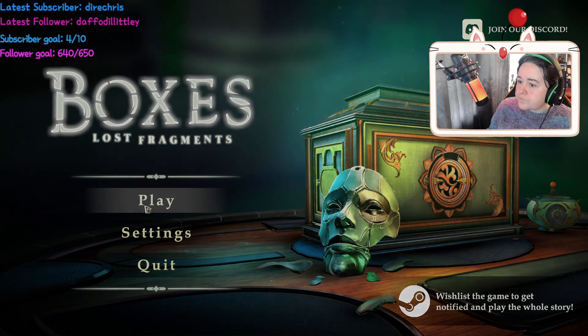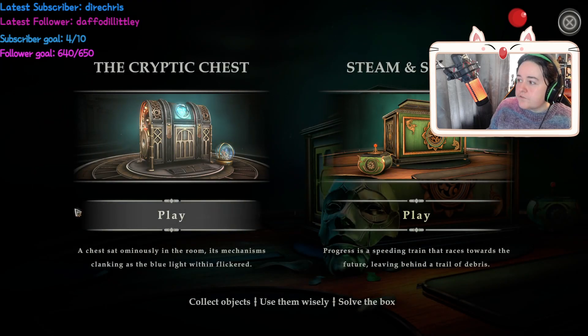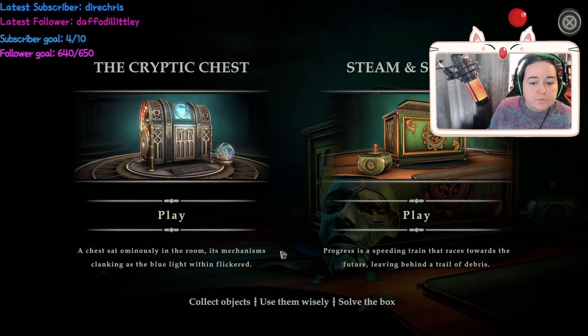Right, so we have two options here. We've got the Cryptic Chest, or Steam and Secrets. We have the Cryptic Chest, which is a chest sat ominously in the room. Its mechanism is clanking as the blue light within flickers. Or Steaming Secrets: progress is a speeding train that races towards the future, leaving behind a trail of debris. Collect objects, use them wisely, solve the box.